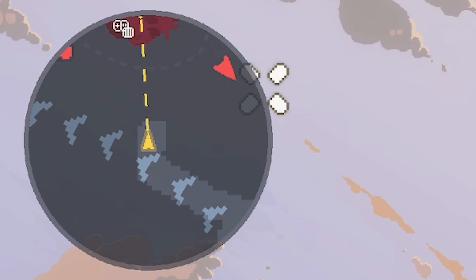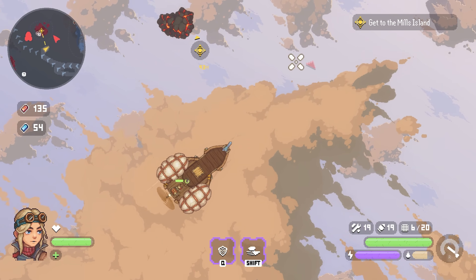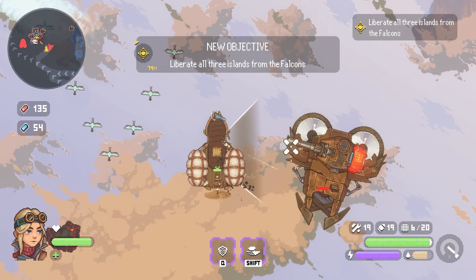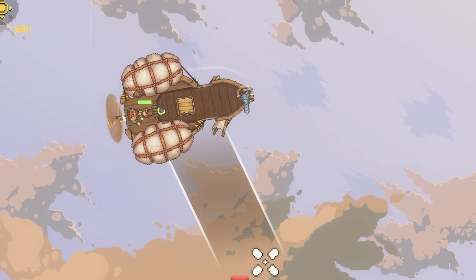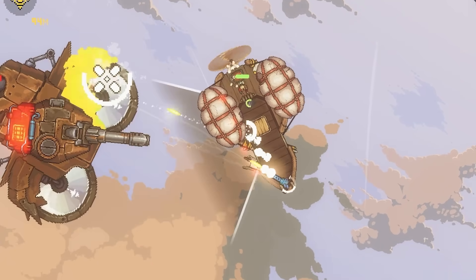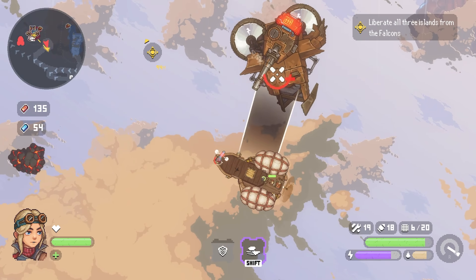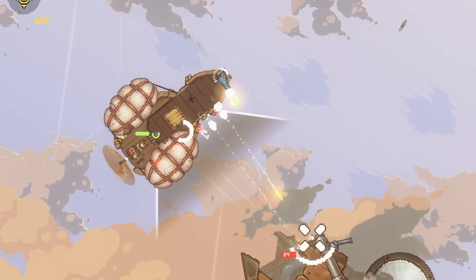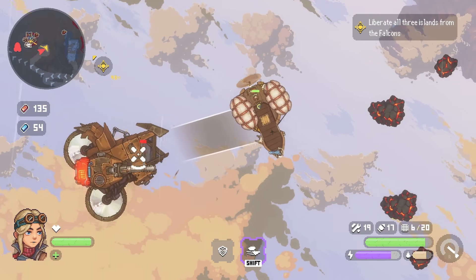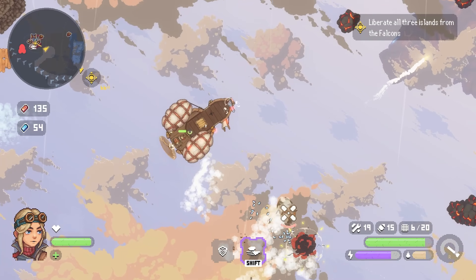As I'm heading to this island, I can see a couple of ships on the map. If they're red they are enemy pirates. There's a pirate - he's got a big gun! I've got cannons on my side, a machine gun, and also a shield that can deflect projectiles. If I time it perfectly I can bounce them back. Anyway, let's get rid of this guy. One more hit - boosh - yes he's down!